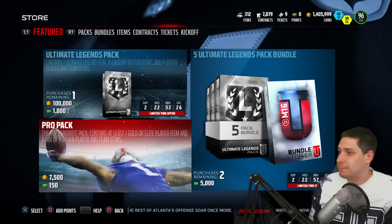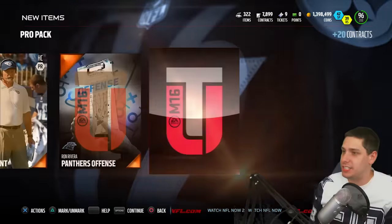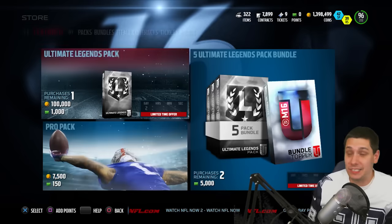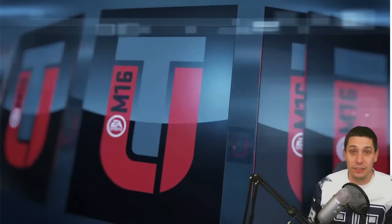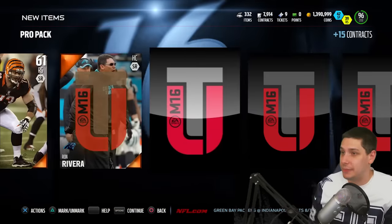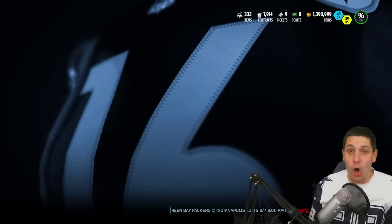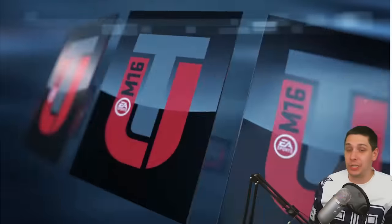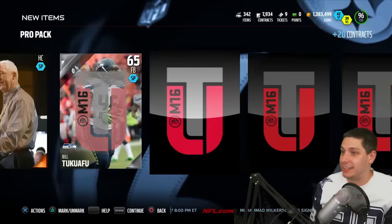We'll go back to ripping some more pro packs — probably another 100,000 coins worth. Just nothing in any of these. The only Elite I've pulled so far has been the guaranteed stuff out of the Legend Packs — either the badge or the Deacon Jones player. Other than that it's been all Golds. That is Madden for you this year: it's freaking mid-July and we're still just pulling Golds out of every damn pack. It's crazy how bad the pack odds are in this game.